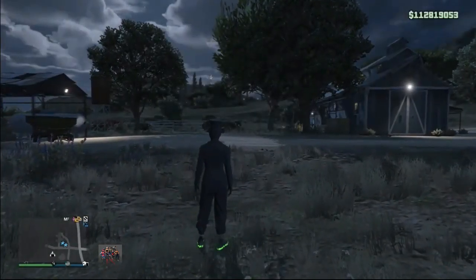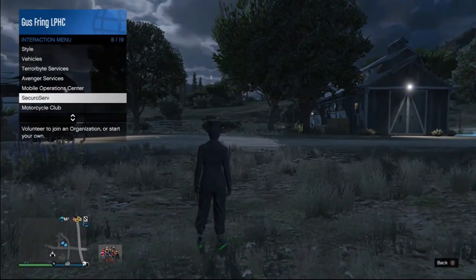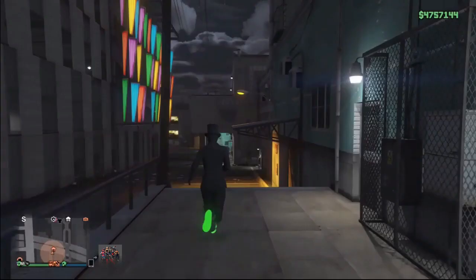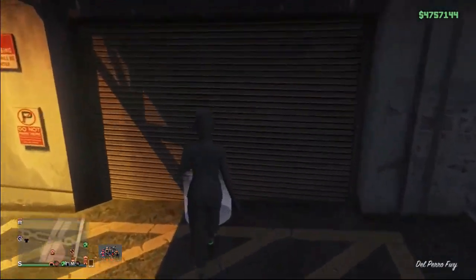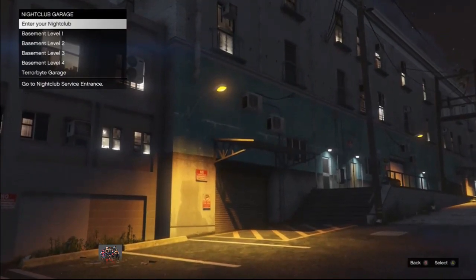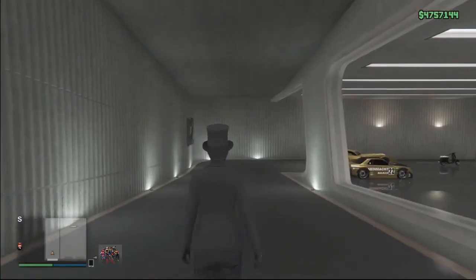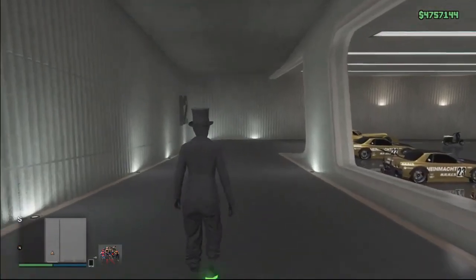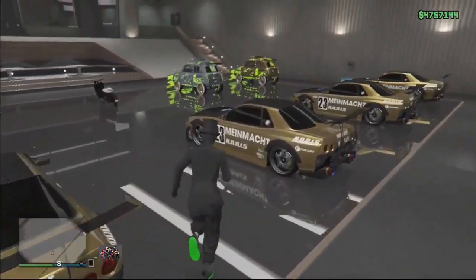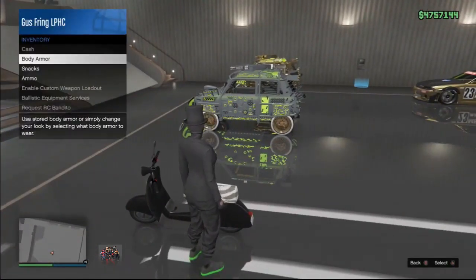Once you're outside, you can teleport your character to your nightclub or use your Buzzard. To use your Buzzard, register as a CEO and request it. To teleport, press the pause button, go to the map, and start a job very close to your nightclub, then join a friend in a different targeting mode. If you plan to teleport, I recommend doing this glitch in a free aim lobby. Once you're at your nightclub, select garage B2, B3, or B4 where you have your Faggios.